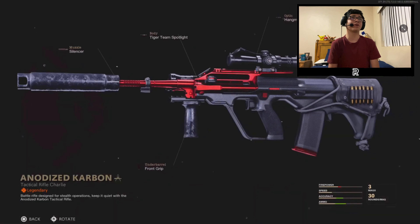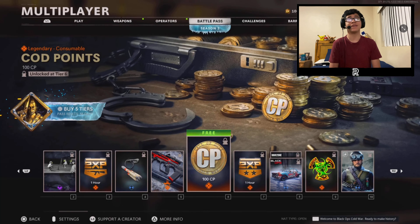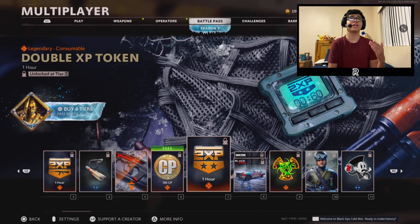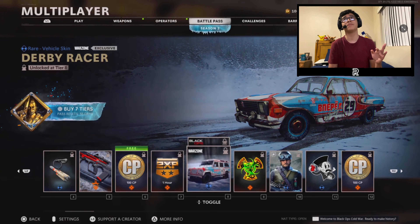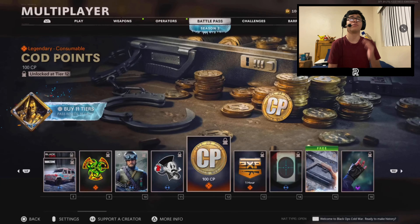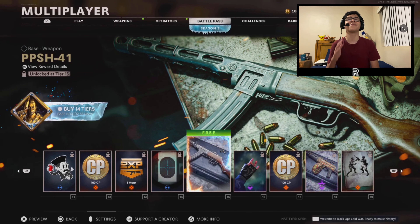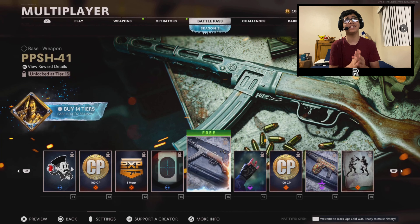We got a new AUG variant — I feel like more people are going to be using this in Cold War than Warzone with the AUG being nerfed. We got 100 COD points which is a big help for people trying to get the free battle pass next season. A double XP token at tier 7, a Derby Racer variant for Fireteam Dirty Bomb, a Derby Racer truck, more COD points at tier 12, another double weapon XP token, and here it is — the money maker — the PPSH.